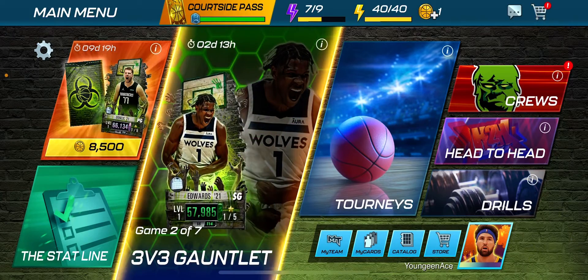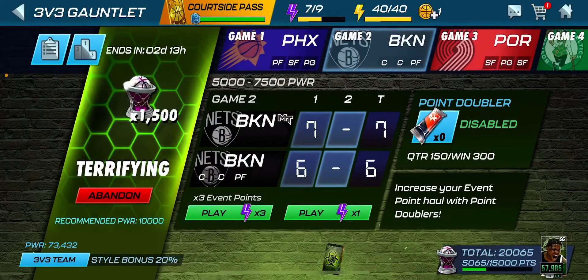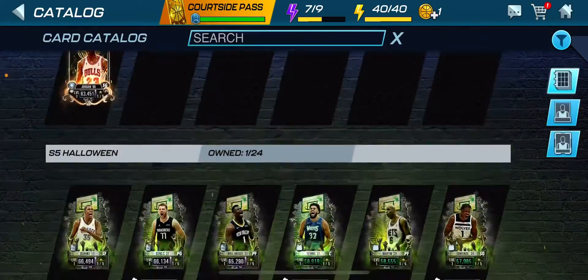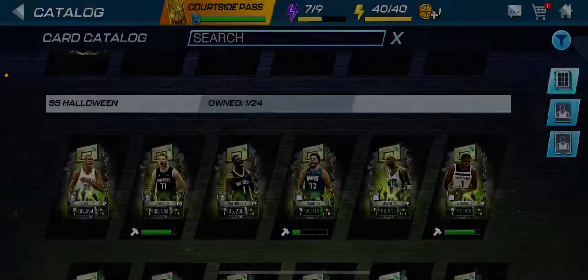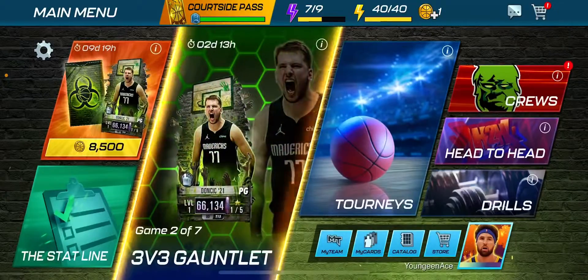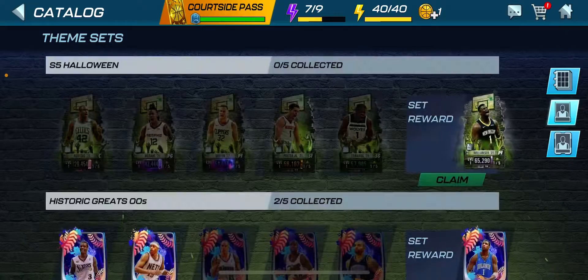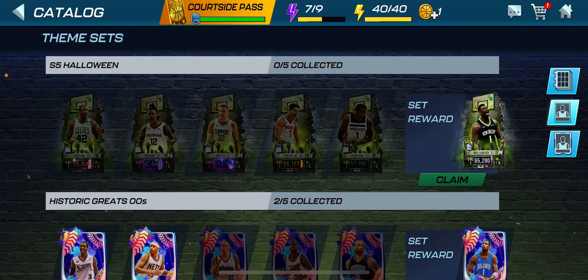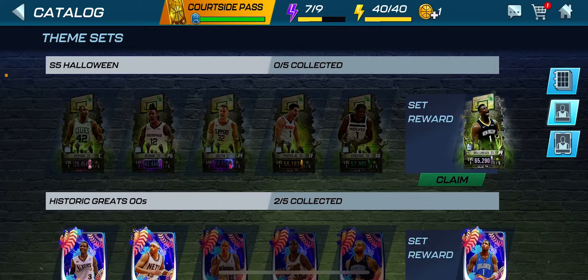From the King of the Court event you can get Zion for free. If you're Tier 2 Pyro, you can get the things you need for Zion — the sets — and then you can craft them again, which means you can have like two Zions.